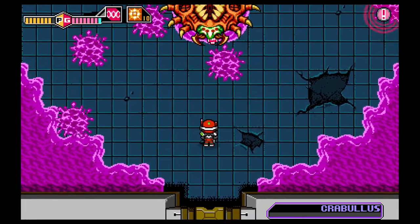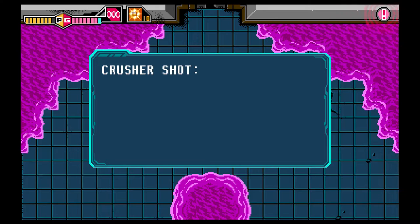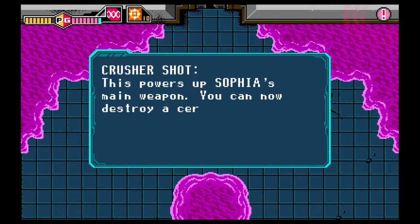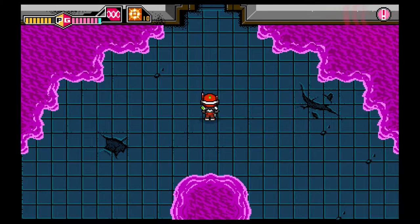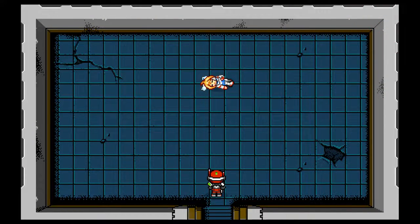With that, we move around. Crusher Shot — this weapon powers up Sophia's main weapon and destroys enemies' walls. But there's a door. And there's a woman. What's that person doing here?